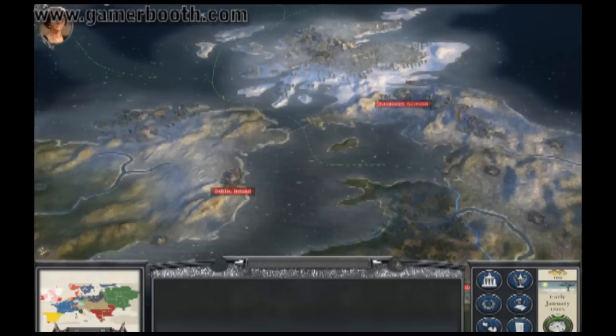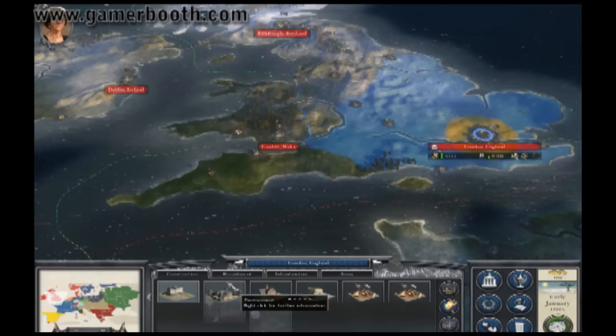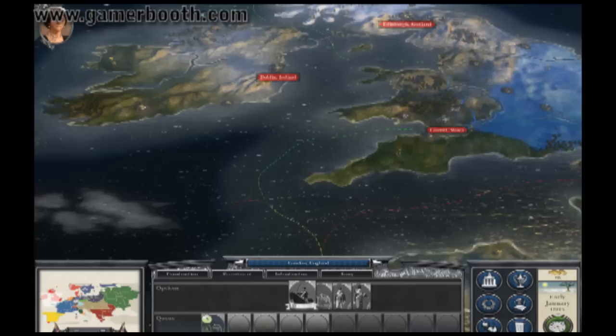Where's my trade ship? Can't build one. I'll build a trade ship as opposed to line infantrymen here. There we go. I'll recruit a cannon. But that's it for this turn, so I guess we'll end turn.